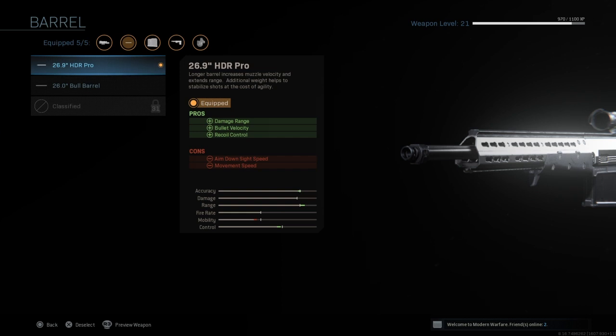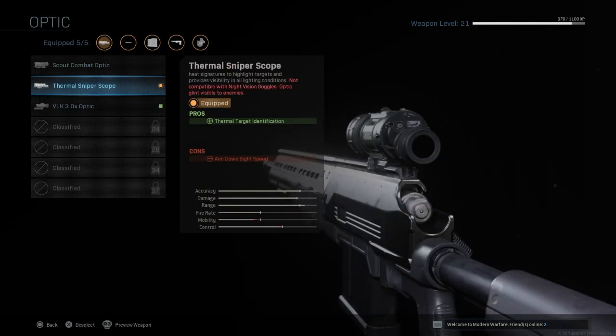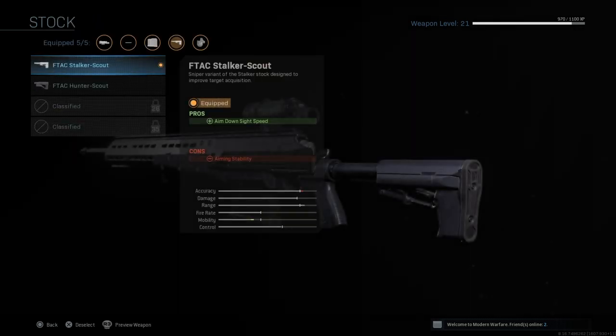The first HDR attachment is the 26.9 Inch HDR Pro Barrel — this increases damage range, bullet velocity, and recoil control, giving it better damage and accuracy. Next up is the Thermal Scope. You can use whatever scope you want, but right now thermal scope is dominating — literally everyone is using it in Warzone, so if you can't beat them, join them.